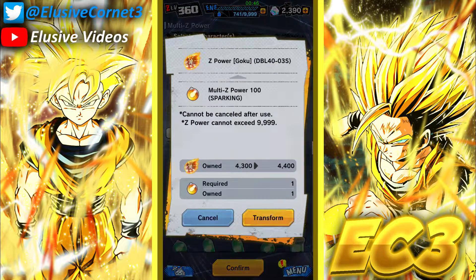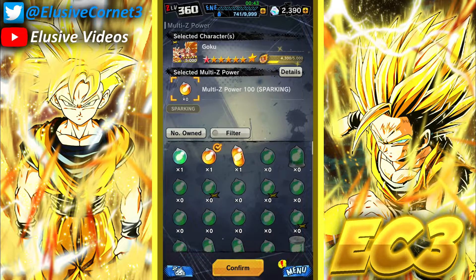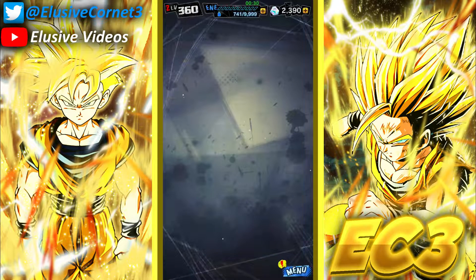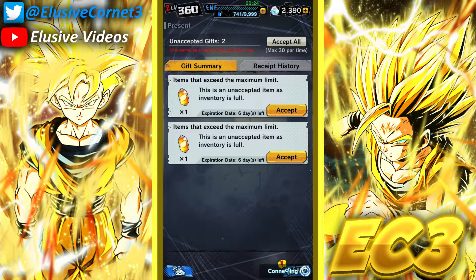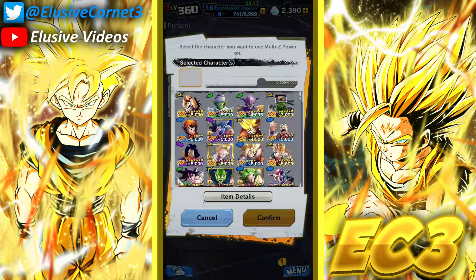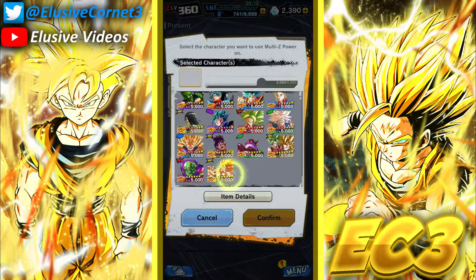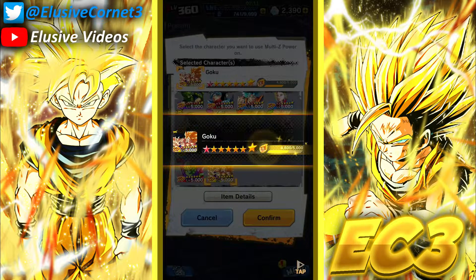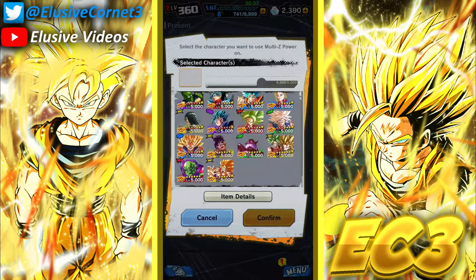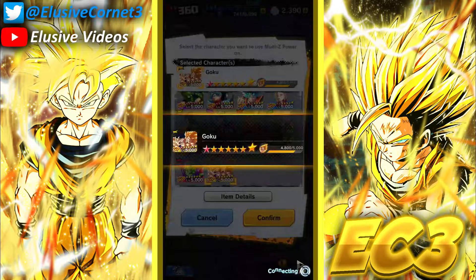It's still quite annoying that you can't hold more than one of each of these Z powers. I kind of get why they did it — they don't want people saving too much Z power so that when a new unit comes out they don't immediately get super high stars. But to me that's pointless, because nowadays you pretty much have to get super high stars for units to be viable in PVP. Anyway, let's quickly give this last bit of Z power to BirdKu here — should get him to nine stars.